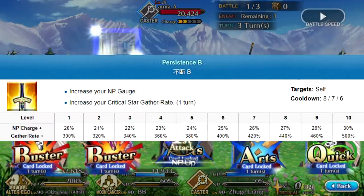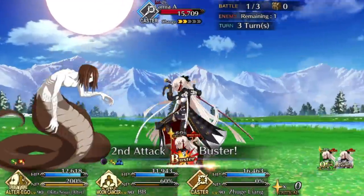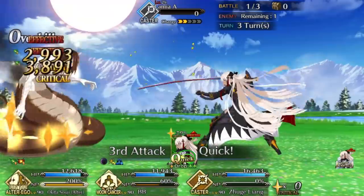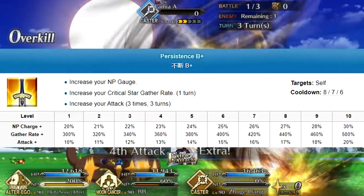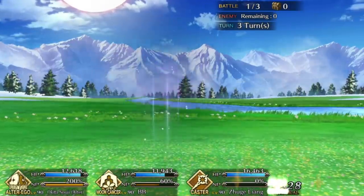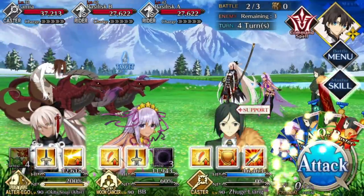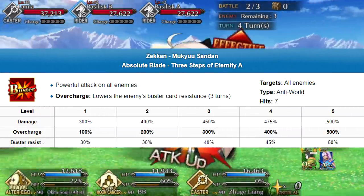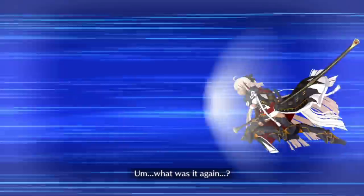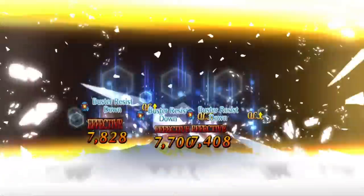Next is Persistence. This is an NP charge skill that absorbs stars. The battery caps at 30%, which is something, but not necessarily what you want to see from a five-star buster attacker. With the rerun of Guta Guta Final Onoji — aka not this one, aka not actually the final one — it'll get an upgrade that adds a three-hit attack buff. It's a nice gesture, but I'd much rather have seen another 20% on her battery. Third is Boundless, a one-turn NP damage buff that also gives a one-hit evasion. Between these skills, you can hit all three buff categories for a nice multiplicative bonus on your Noble Phantasm.